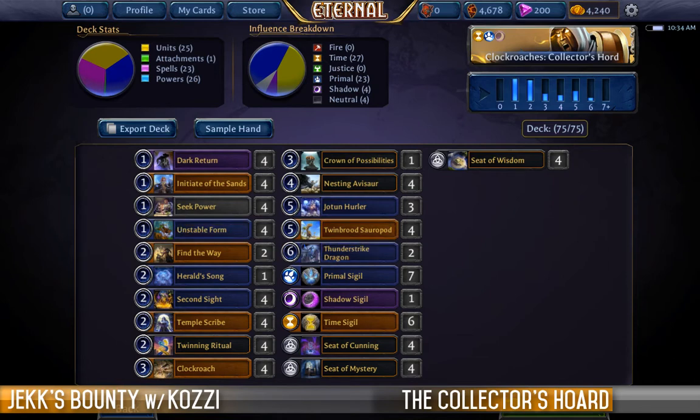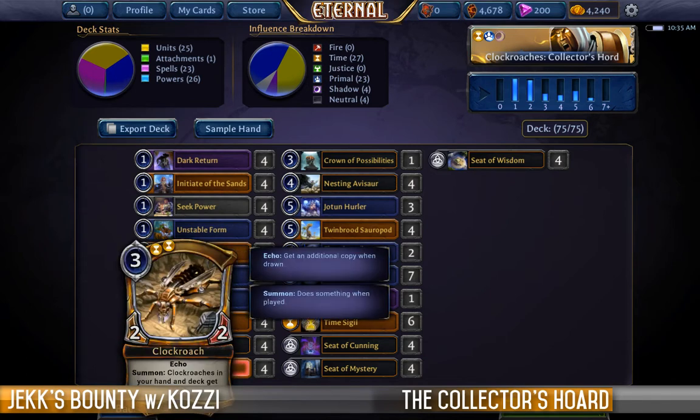Let's take a look at this Clockroach list, which is a style of combo deck that's an awful lot of fun. It was something that was quite popular before the open beta was released and has waxed and waned in popularity since. It's often seen as just a fun deck, and it is particularly fun in this particular matchup.